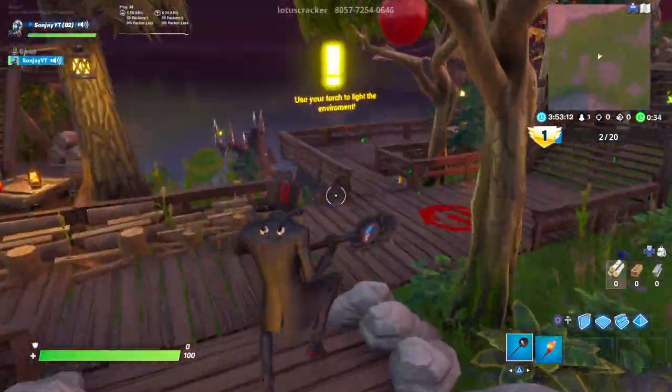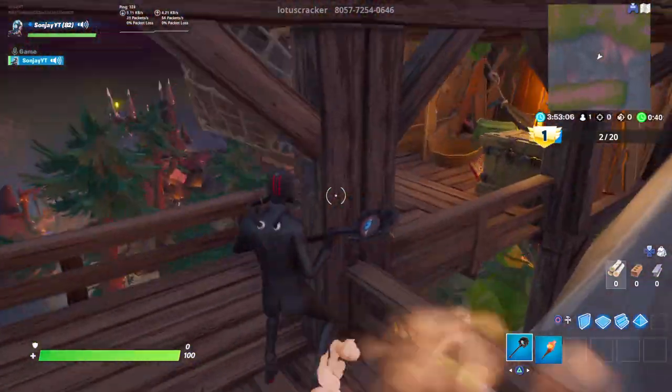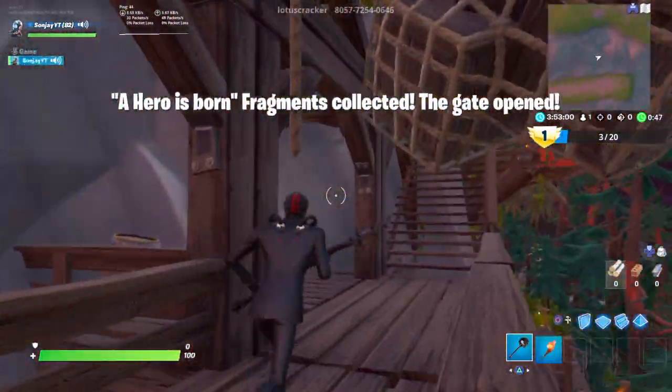Then your third one - you want to come to the right here. Come all the way down these steps. You want to go all the way down again and it's just here. Grab that third one, and as you heard, a door has opened for us.